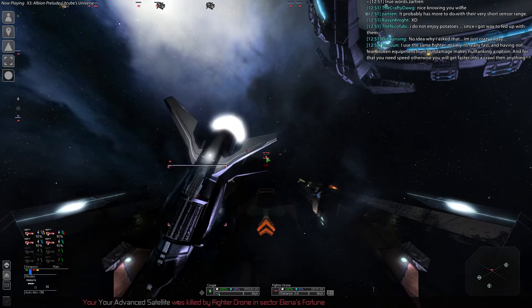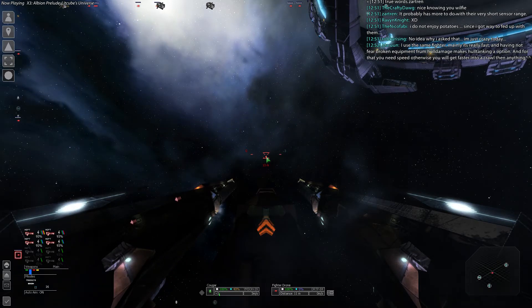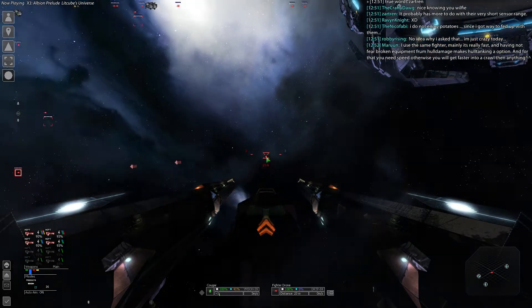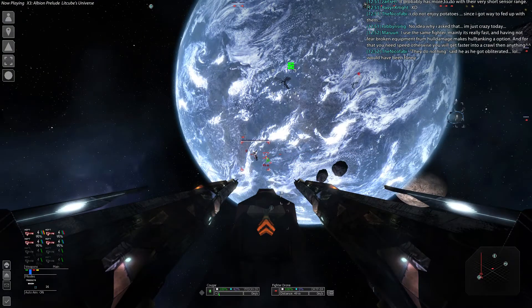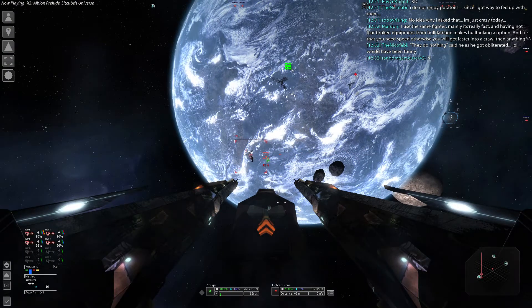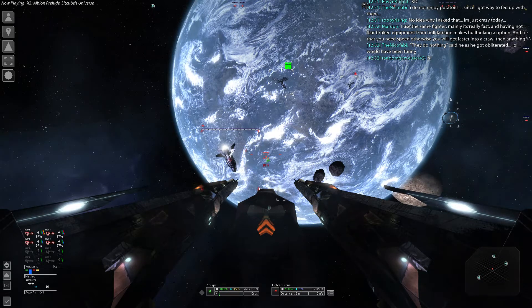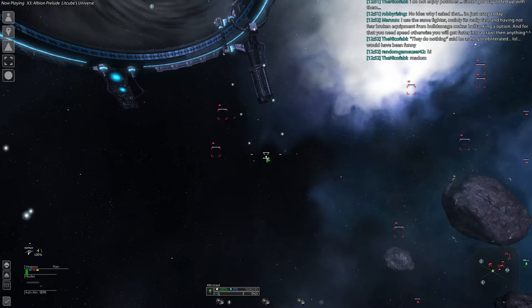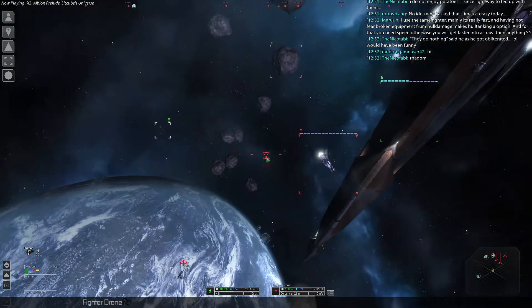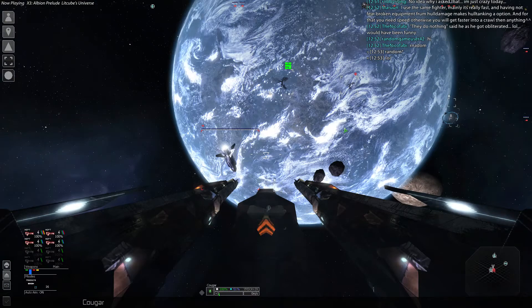Attention, one of your ships is under attack. Okay, so that just happened. Of course, they took out the satellite and Elena's fortune. Let me hop out of my ship. Let's see about claiming him. Where the hell is the little bastard? There he is. Nope, can't claim him. They just sit there, guys. They're not doing anything.